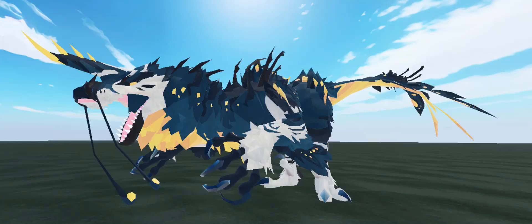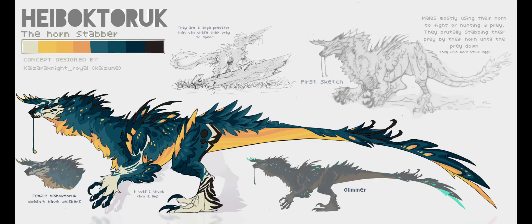Are you seeing what I'm seeing? Hello, Reza are back, and today we have three new features being added into Scenaria. This one is the Haboktorak. It's gonna be a part of a new gacha, the Master's Gacha.